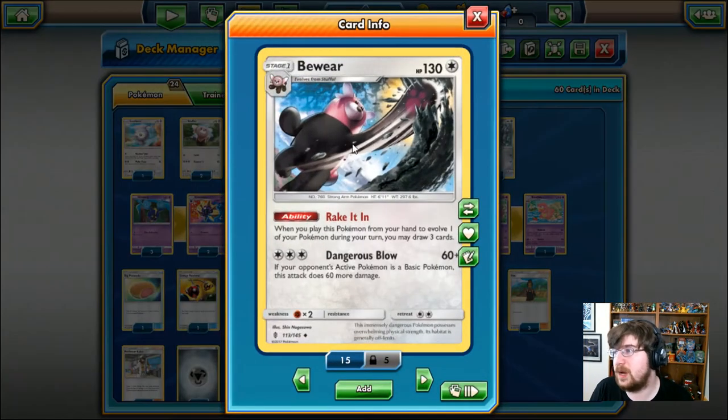Next up is Bewear. We've gone over this one in the previous deck. This card is actually a beast. 130 HP, Stage 1, Colorless typing. With Rake It In, when you play this Pokemon to evolve one of your Pokemon, you actually get to draw three additional cards — it's like evolve this card and you get a Hau. Beautiful, I love it. You also have Dangerous Blow for three Colorless Energy, 60 damage. If your opponent's active Pokemon is a basic, this attack is going to do 60 more damage, so you have that potential to do 120 damage. That is some raw power from a three-energy attacking Pokemon.